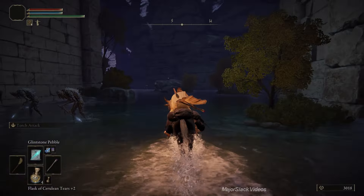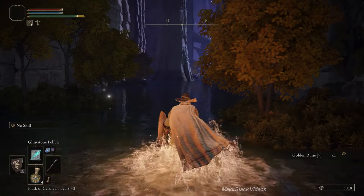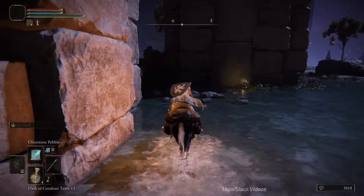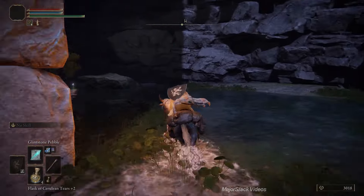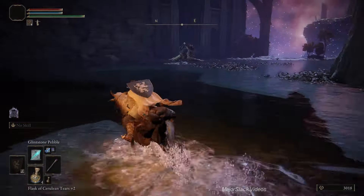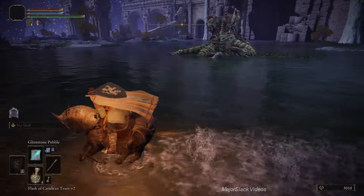We want to go on to a little rock island - it's kind of tricky, you want to hop off your horse right here, it's a lot easier if you get off your horse. Head back to the northeast, hook around, cut to the left and get Ghost Glovewort 5. We could potentially take this boss down with Rock Sling - I've done it before - but I haven't practiced this and I don't want to screw it up, so we'll just leave him alone.